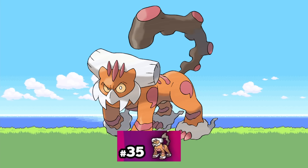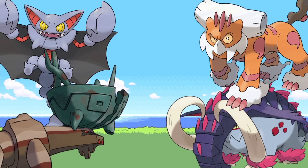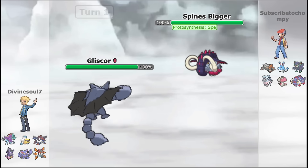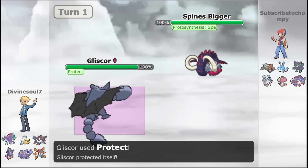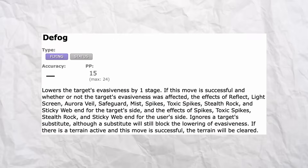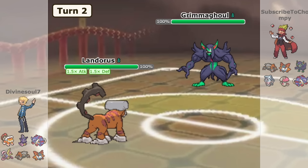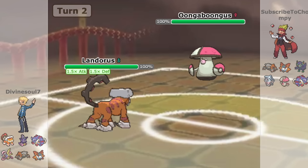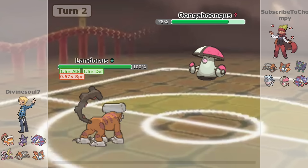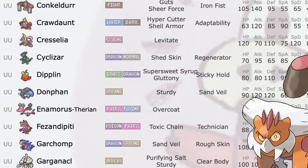Landorus has also seen a massive drop-off in the metagame. Out of the 4 major ground types in the tier, it is definitely the weakest now, especially since Gliscor was released. Gliscor is just a better, more versatile utility ground and flying type. Landorus not having Knock Off, Toxic, or Defog is really starting to hurt it, as its utility factor has been severely diminished. Ting-Lu, Great Tusk, and Gliscor just offer more utility than Landorus can right now, and it might drop down to UU or UUBL.